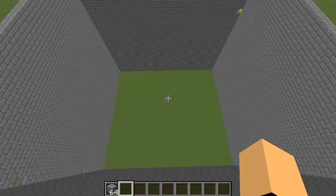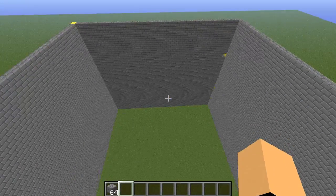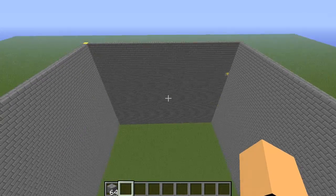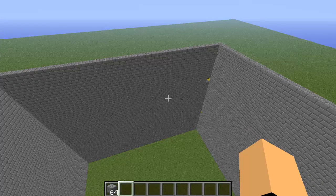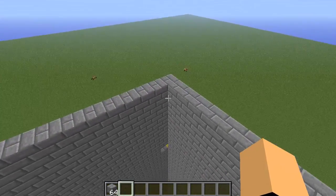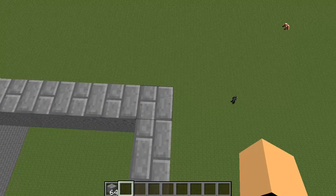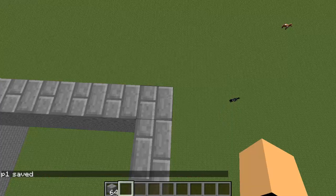We'll set up the plugin. Make sure to have an arena with however many floors you want and whatever blocks you want to make it out of — it doesn't really matter. The first thing we'll do is set our points for our arena, so make sure you're in fly mode. Go to your first corner — fly over to the top first corner, any corner really, but make sure it's at the top.